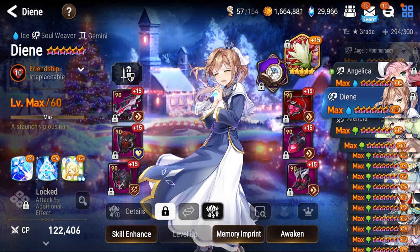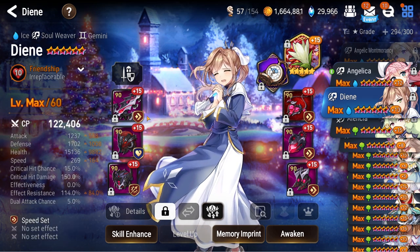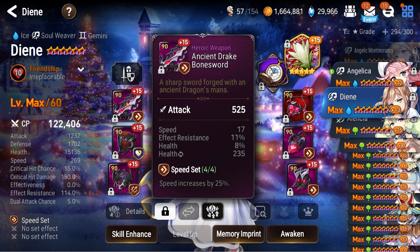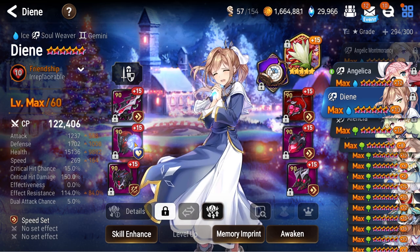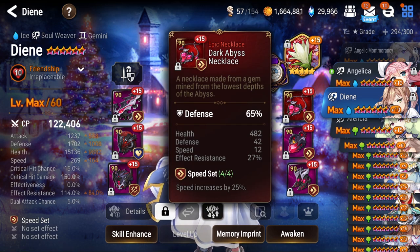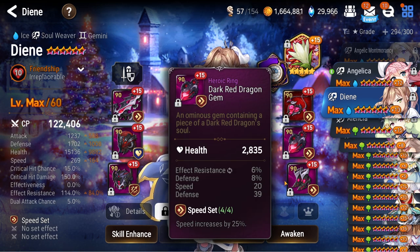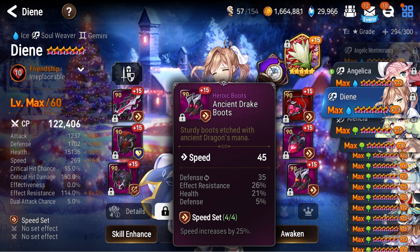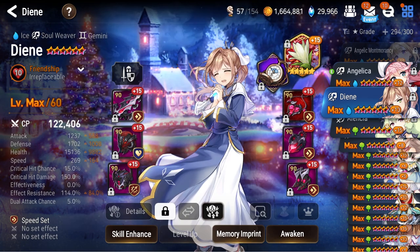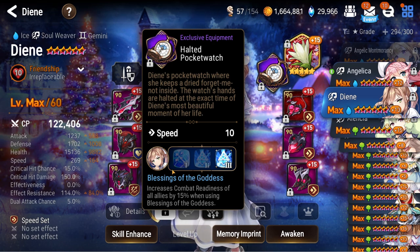Moving on, we got DN — the one I regeared. Some of you have seen her in the sneak peek video. Here she is at 269 speed — you get 7 speed in RTA from the soul weaver bonus, so she's at 276 speed. She's on kind of off-sets with a little bit of resist to resist units that don't have too much effectiveness. Rod of Amaryllis for healing potential, and she's on the EE that pushes up combat readiness when you use her S2.